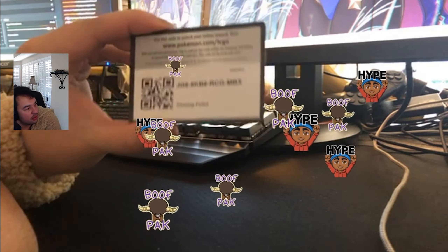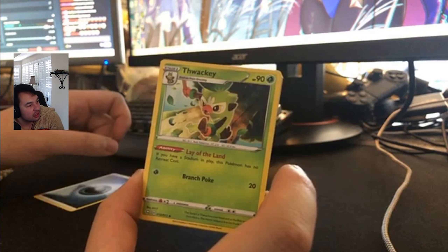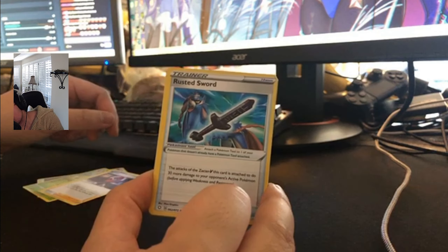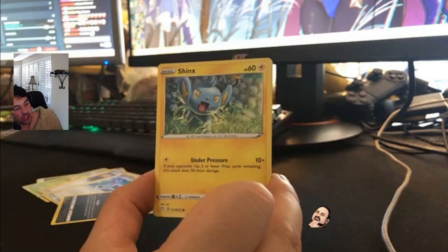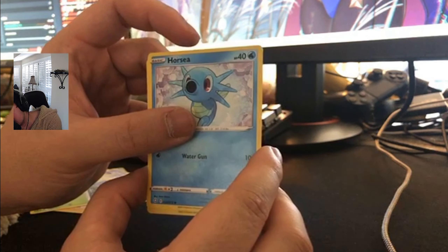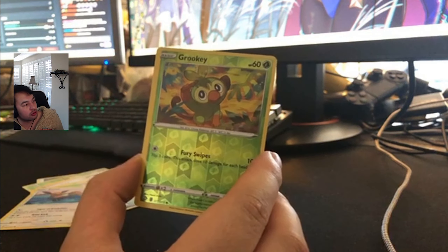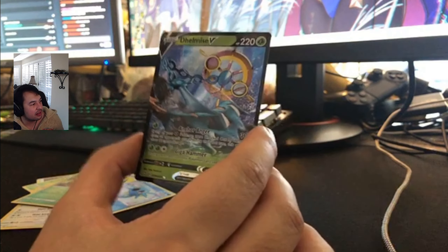Let's go Corviknight pack here. Starting off with a Dark Energy. Got a Thwacky — boom boom boom, pretty funny design. A Ball Guy again, a Rusted Sword, a Nickit, a Shinx, a Cacnea. I think in each box you're probably guaranteed something good, but that's just the numbers game. Got another Eevee — shout out Nicky. Got a Reverse Holo Grookey, and then for the last card — ooh — a Delmise V. Really cool art.